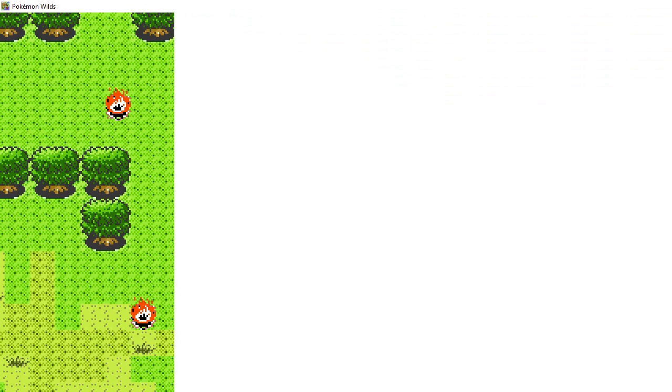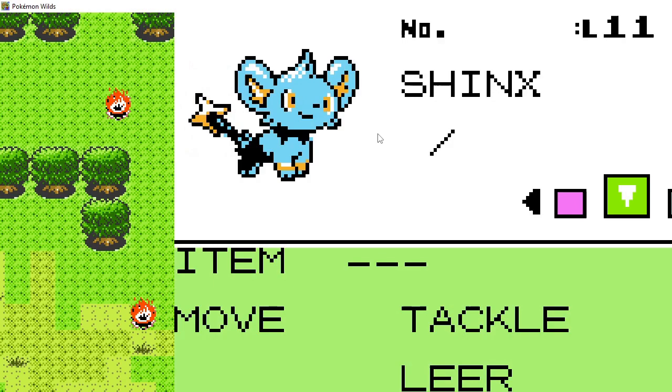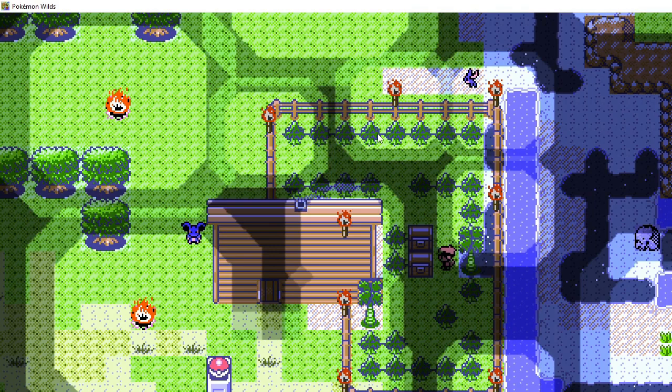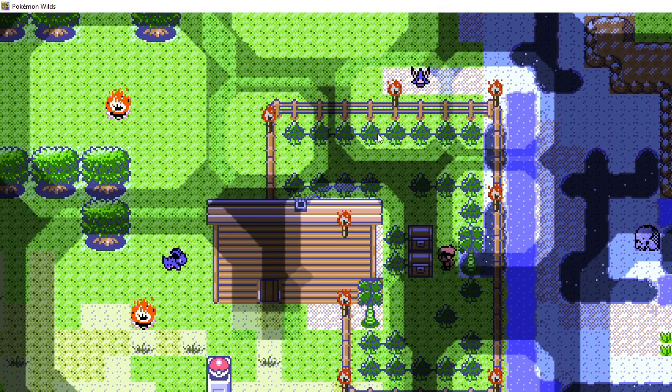Let's check his stats first. He's got Tackle and Thundershock — cute. It's getting dark. I'll put the Pickback away too, just in case. Let's see if he can fly — nope, he can only follow. I guess I got to evolve him for him to fly. We'll put him in storage. Thanks Pickback for joining us.